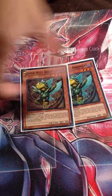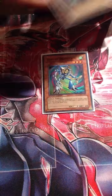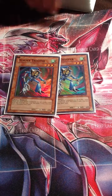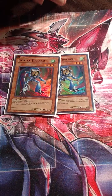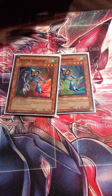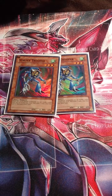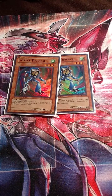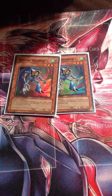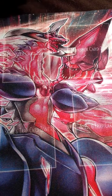If I use Birdman's effect to bounce Thunderbird to my hand, it specials Birdman, then I special summon Thunderbird, and I can exceed for anything Rank 3. Here's where the techy cards come in - Vortex Trooper, thanks to Nick. It's one of the best techs I've ever used. When normal summoned, you select two cards in your hand, shuffle them into the deck, and draw two. If he dies, you draw a card.